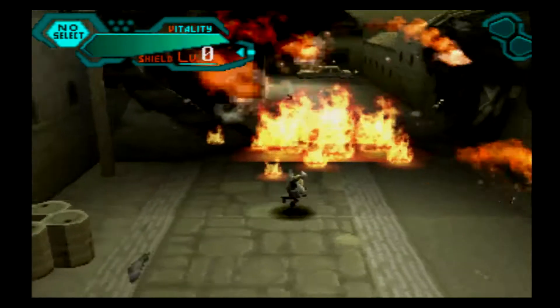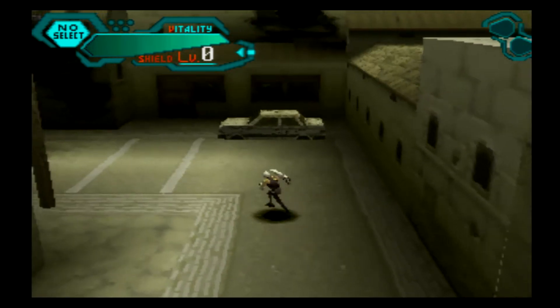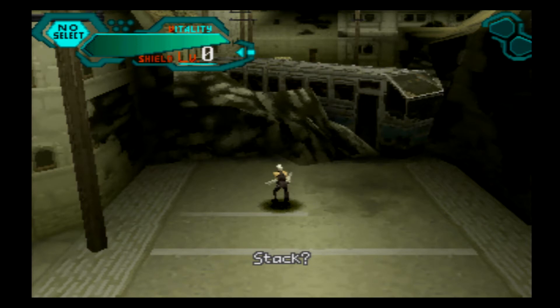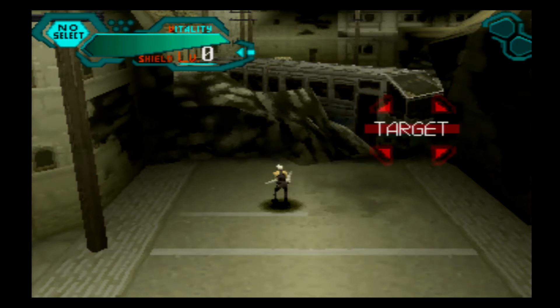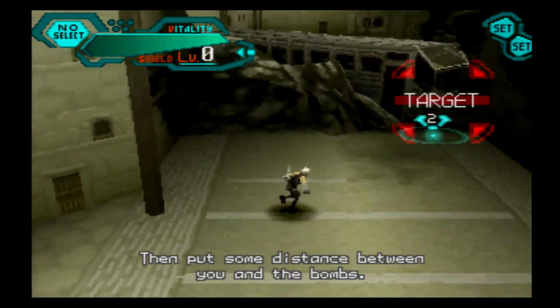Good work. Now this time, you'll use a stack to blow it up. Stack? A technique employing multiple explosives to increase the blast. When you set it, hit the button twice. Then put some distance between you and the bombs.